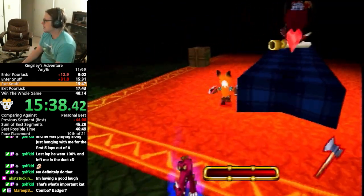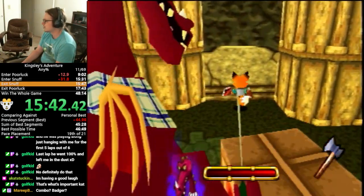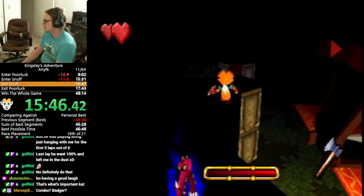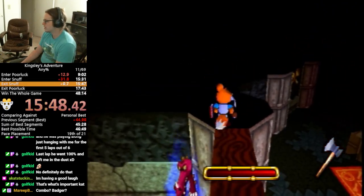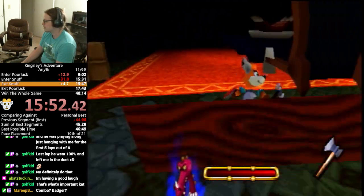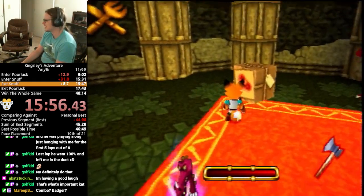This is the second boss — this is Snuff. Snuff has stolen all the food of the village, and we need to beat him up. But we're not gonna fight Snuff... we're gonna mess up and try that out-of-bounds again. Come back here, Snuff! Luckily, this is a pretty easy out-of-bounds to hit.